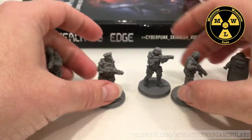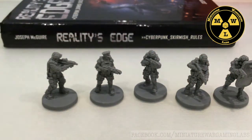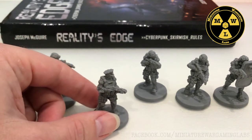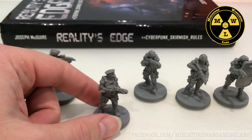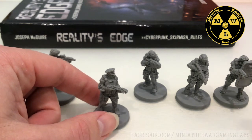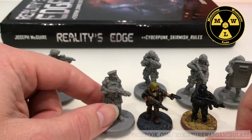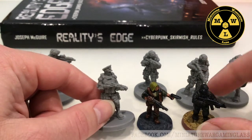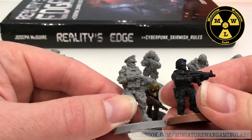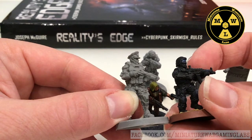Very good models. But as I said, these were made for an RPG and they're not 28 millimeter. When I started getting into Reality's Edge, I was setting my games for 28 millimeter. Because I wasn't really happy with a lot of the Cyberpunk models, I started building with Anvil Industries 28 millimeter. What you see is that the Cyberpunk Red models are head and shoulders over the Anvil Industries models.